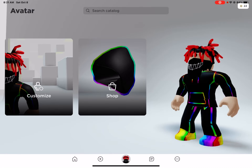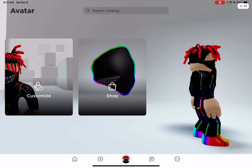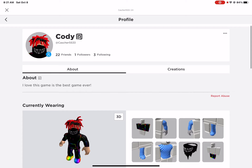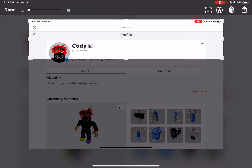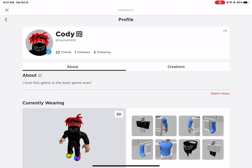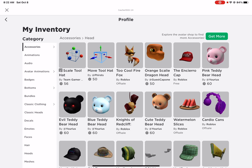Today I'm going to be showing you how to get faces for free. Search up this name right here — that's the name. Click inventory, then click decals.